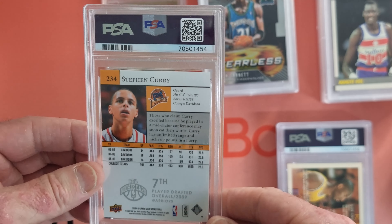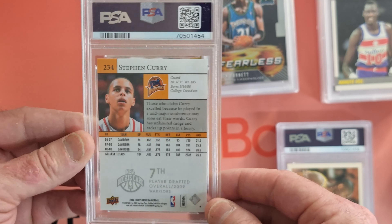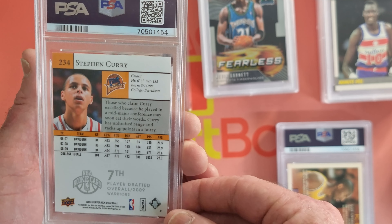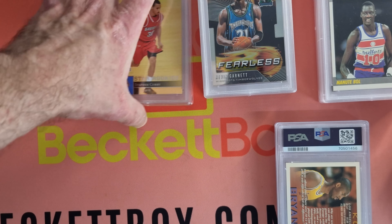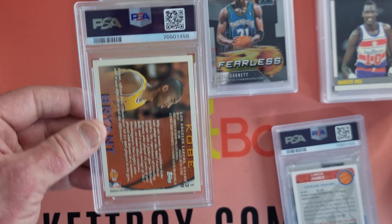Steph Curry — oh, this is a Steph Curry rookie. Looks Upper Deck. Seventh player drafted overall. And Gem Mint 10. Ty, sensational mate — you're going to be pretty wrapped with that.